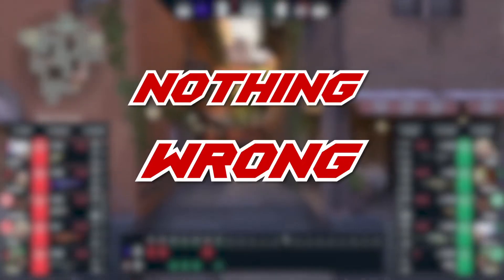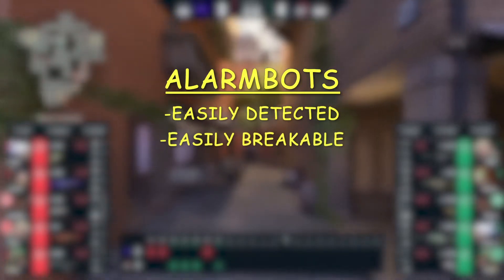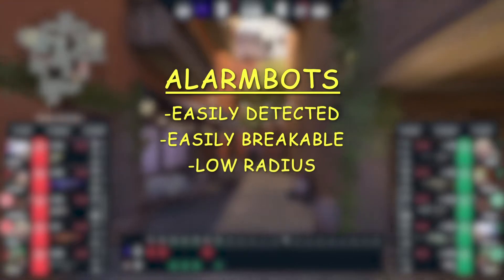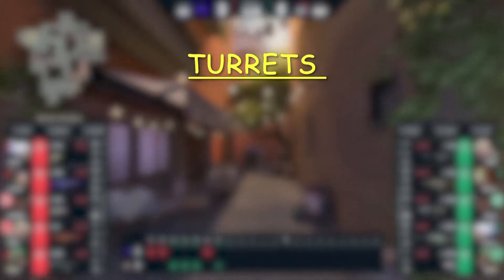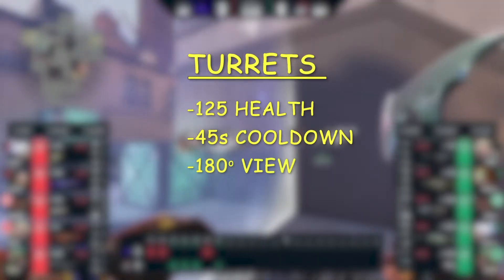A lot of Killjoy players in low ranks use Alarm Bots to watch backstab. There is nothing wrong with it, but Alarm Bots can be detected using shift walk. Enemies can break them without getting vulnerable. Alarm Bots have a very low radius, but Turrets have 125 health. They are reusable after cooldown and have a view angle of 180 degrees.